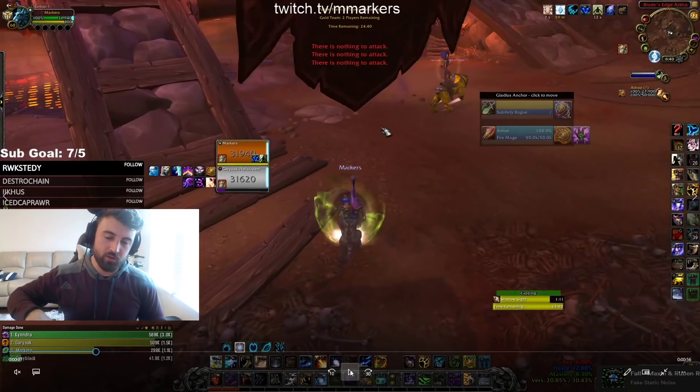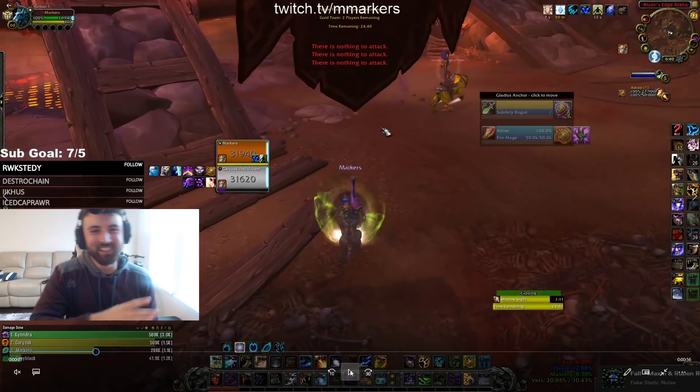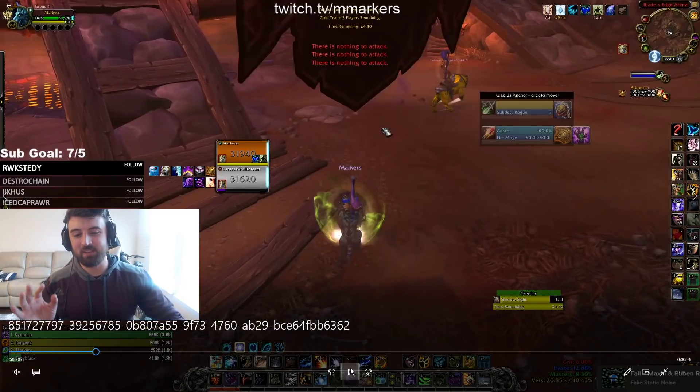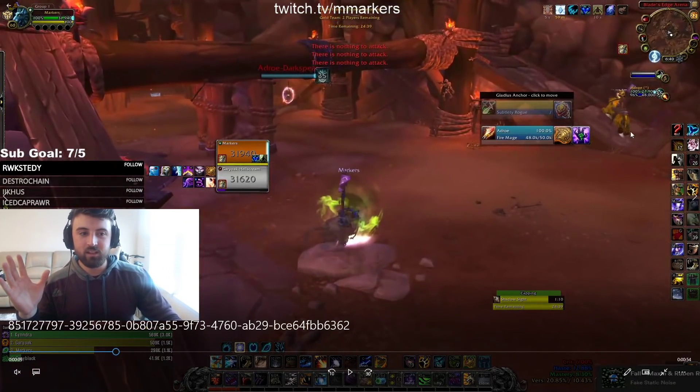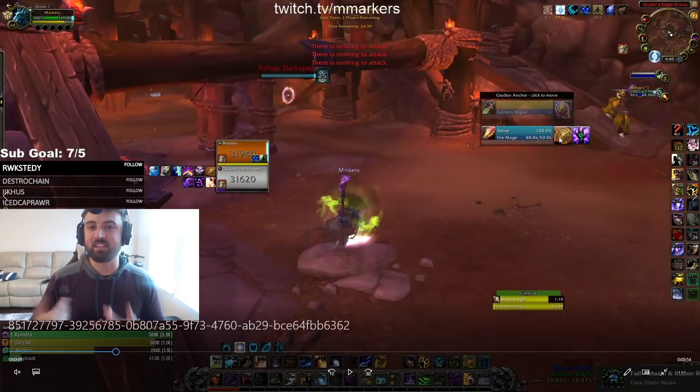If you get sapped as a druid in this game, the game is over unless they severely mess up. So you have to do whatever you can to not get sapped. For example, if you're playing with a rogue, don't have your rogue spend the whole time looking for their rogue — just have your rogue open on their rogue and be ready to start playing, because one sap ends the game almost every time.